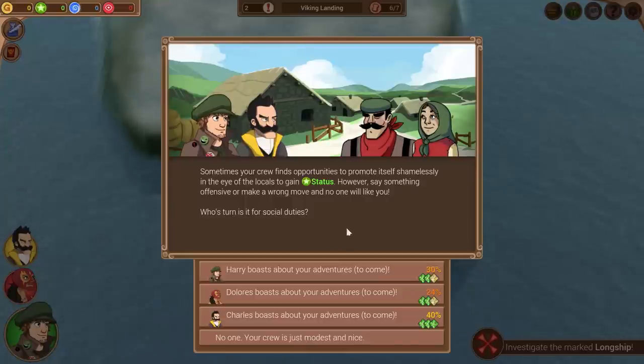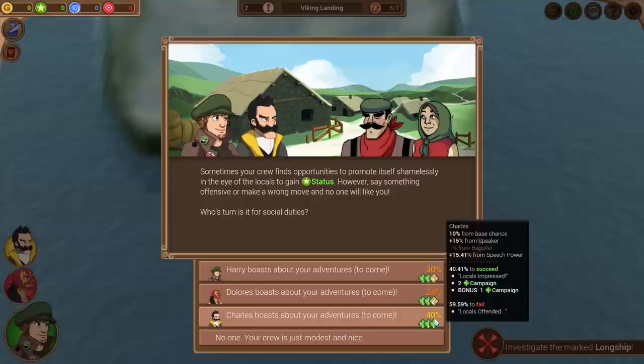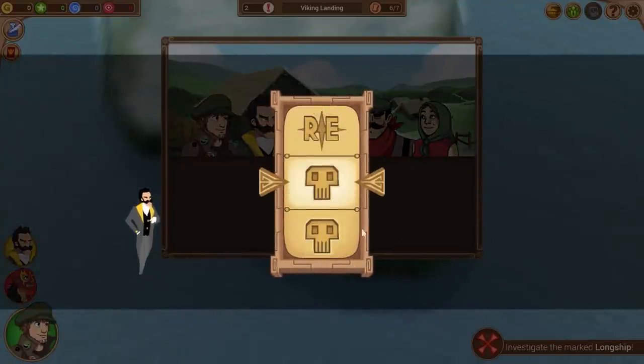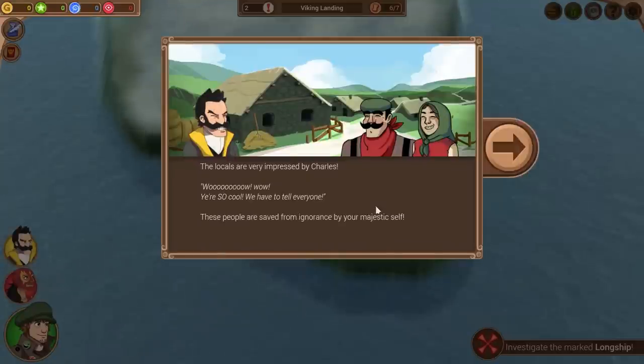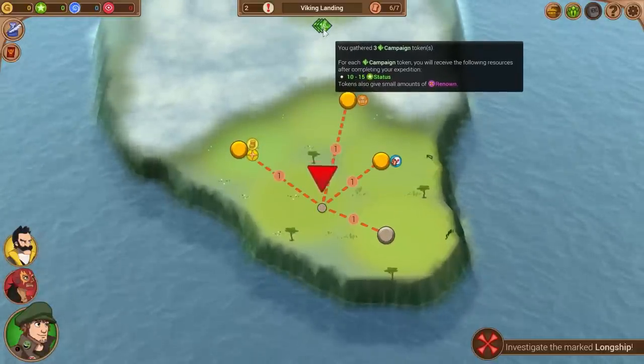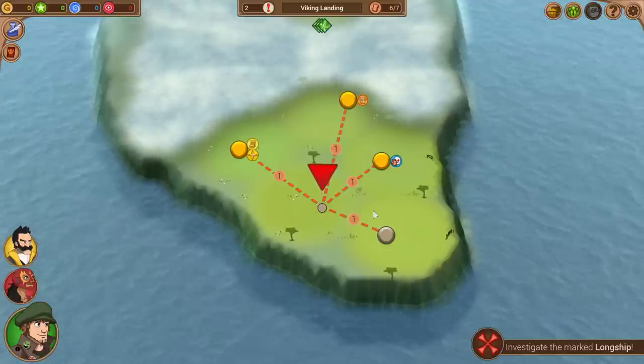Charles has the highest success chance at 40%. If he succeeds, locals will be impressed, we'll get two status points for the campaign, and a bonus campaign token. If we fail, locals will be offended. At 40% I'd rather not risk it, but for the purpose of showing off the feature, let's try it. We got it! The locals are very impressed by Charles. We acquired some campaign tokens, which will be turned into status points once we're done with the expedition.